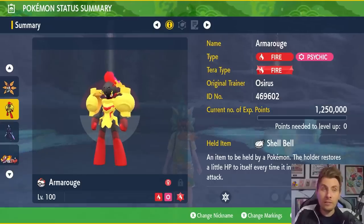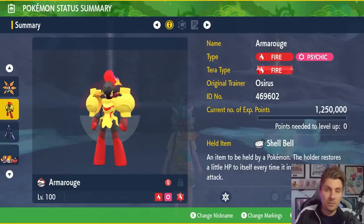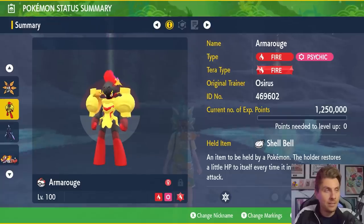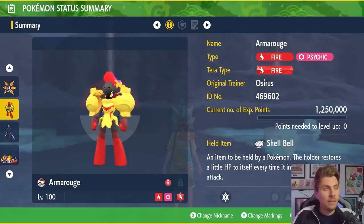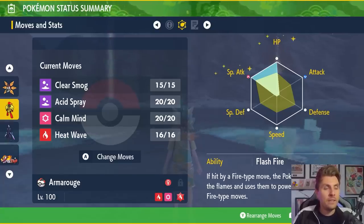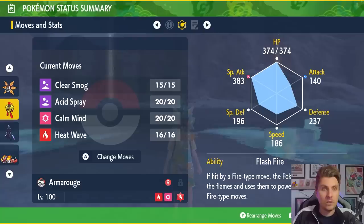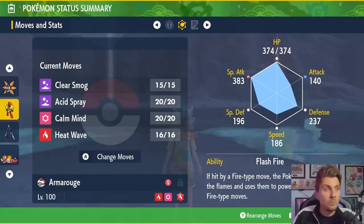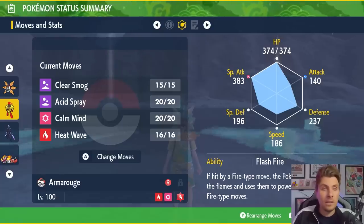The next Pokémon we're going to feature is Armarouge, the Fire and Psychic type. The terra typing on this one is also going to be fire. It will resist the grass type attacks from Hisuian Decidueye, and with its psychic typing it will resist the fighting type attacks as well. We've got the Shell Bell as a held item for recovery. Level 100, with a moveset of Clear Smog, Acid Spray, Calm Mind, and Heat Wave. EV spread of 252 HP, 252 Special Attack with a Modest nature, and the ability Flash Fire. The basic premise is similar to Iron Moth — use Acid Spray early to lower the special defense of Hisuian Decidueye. It counts as an attack so you can terastallize pretty early, and you've got Calm Mind to boost your special attack.